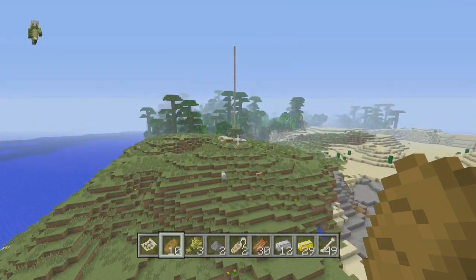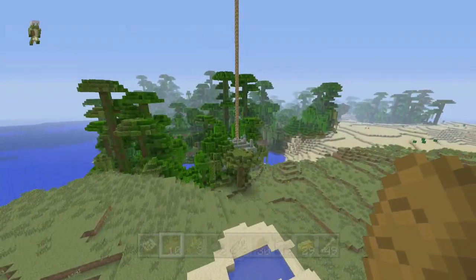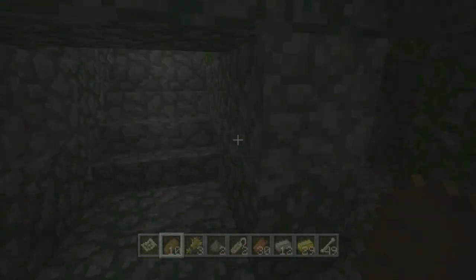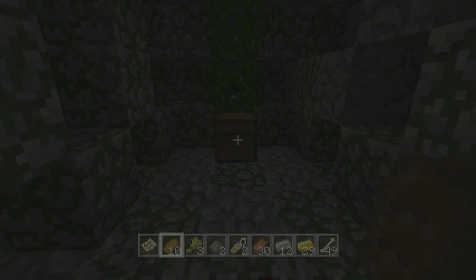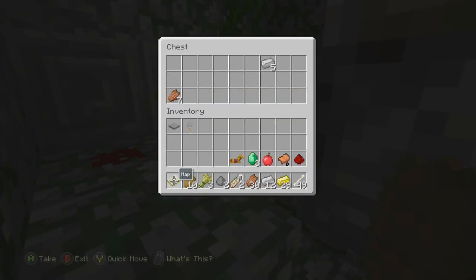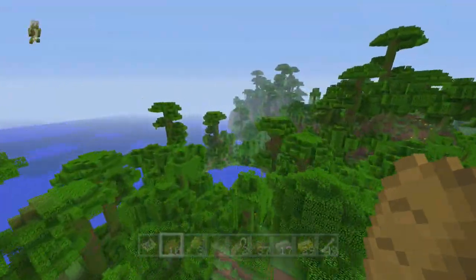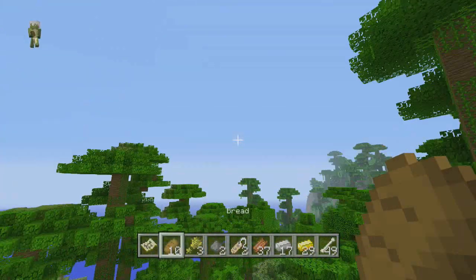We've already got four villages and three temples. Now here is the jungle temple — the first of its kind in this seed. This is the complete seed with good scenery. In the first chest: emeralds and horse armor. I've come across four emeralds so far, can't complain. There's another chest with iron. We haven't found any diamonds or enchanted books, but it's still a good haul. The coordinates for the jungle temple are X minus 217 Y92 Z minus 345.